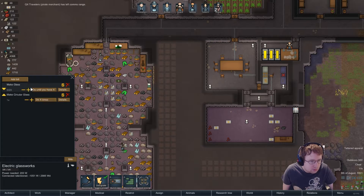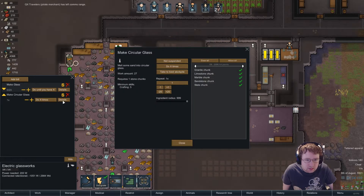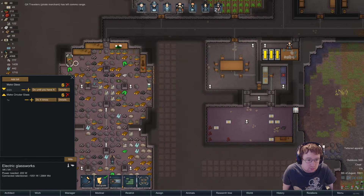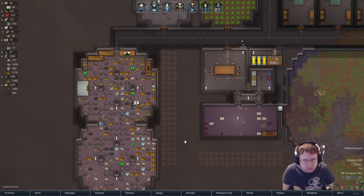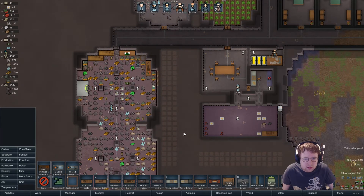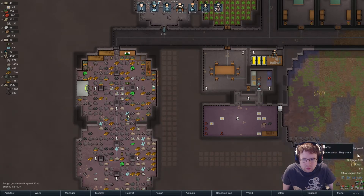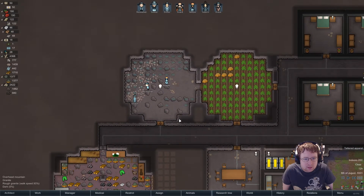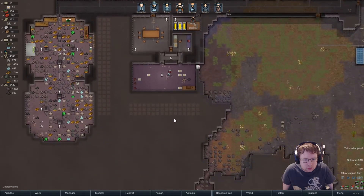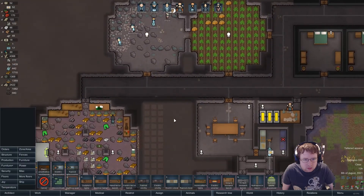Make Molotov? Circular glass? I have no idea — I think it's skill 3. I suspect the war merchant will probably buy our sword.